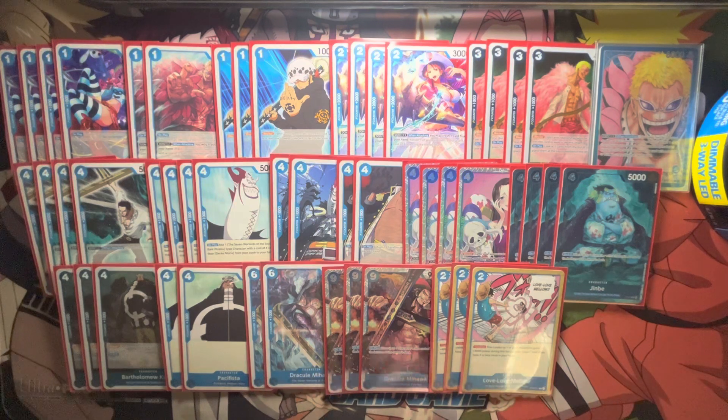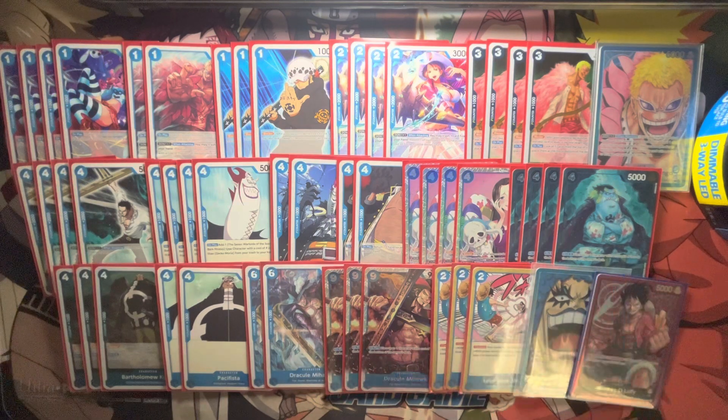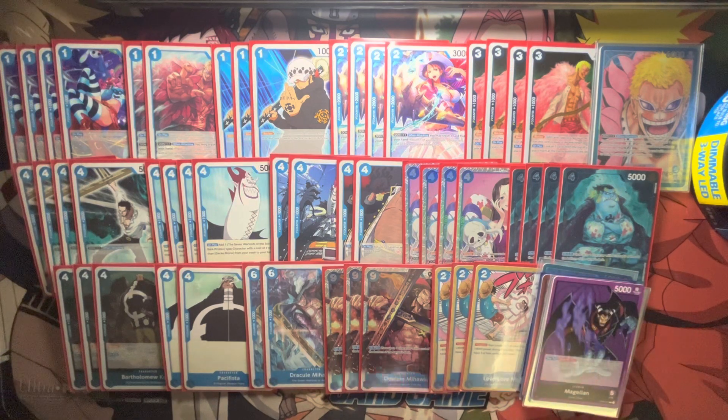That's my deck list that I played for my first regionals in Peoria. Round 1 I went up against Ivankov — I won. Against Ivankov, if you're playing Dofie you have to go fast, get his hand down, and right when they play the Ivankov-Luffy combo, you want to drop Mihawk and bounce the Luffy because Luffy can hurt you. After Ivankov I played against a Red Luffy deck. That player was very good — I drew hot, he drew better, and he got the win. I played against Kinemon next and lost; I've never beaten Kinemon with this Dofie deck. After Kinemon, I played against Magellan and won. Against Magellan it's blue versus purple — you want to be aggressive, hit life, and get them down fast.